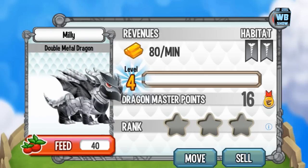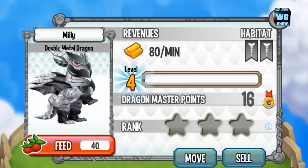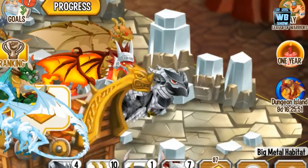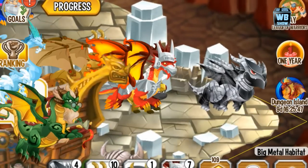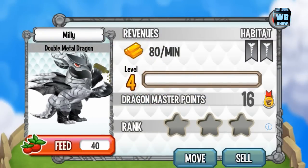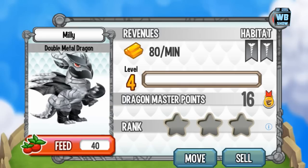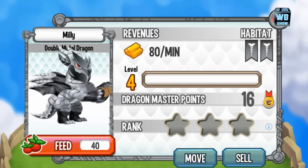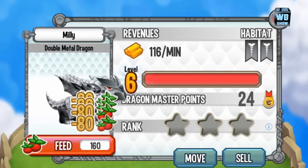It doesn't look like there are two animations because one animation keeps showing up. We're going to level it to second form — there it is, the second form of the double metal dragon. He kind of oils his nails up. It's a bit strange, but that's what he does.